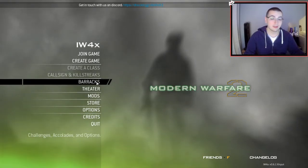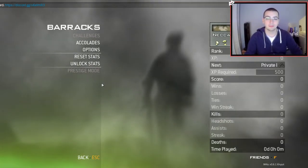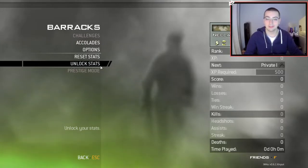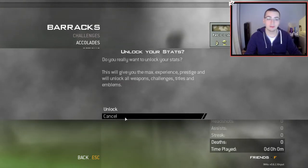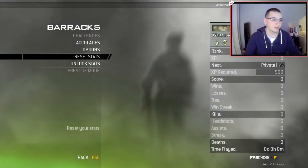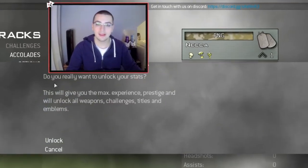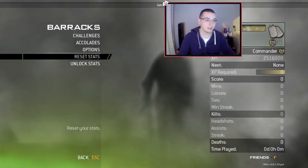The next thing is to get everything in the game unlocked - the classic 10th prestige. Back in the day you had to pay 1600 Microsoft Points for these. Now all you do is open Barracks, click the unlock stats button, click unlock, and boom - you're 10th prestige level 70, just like that.